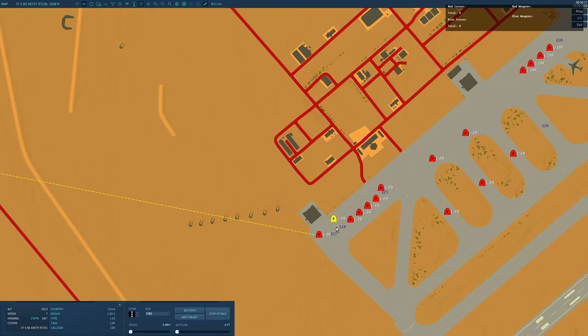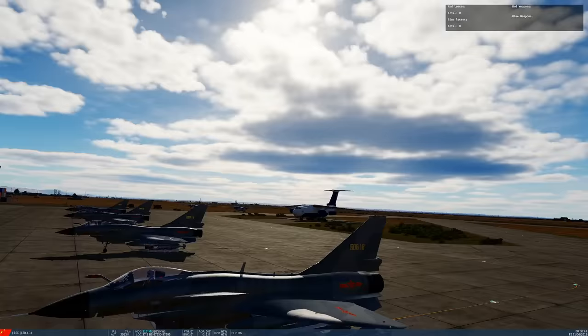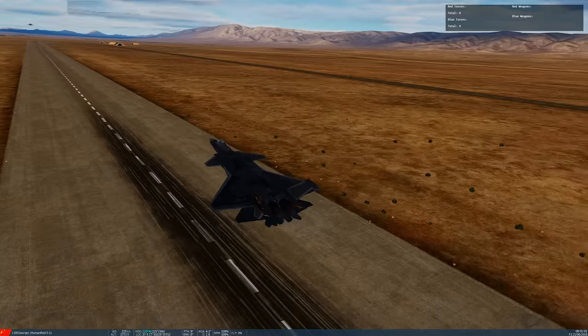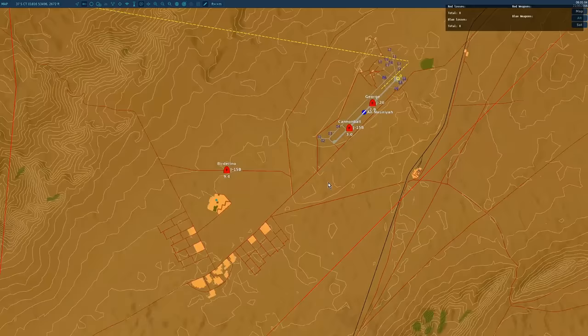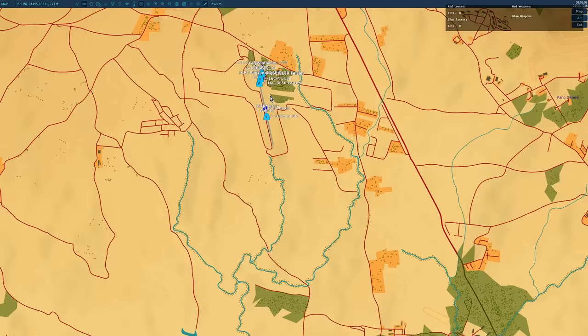The J-10Cs are actually J-10As modified with a slightly bigger engine, AESA radar, and carrying up to eight missiles. Human players are already airborne. Matrix is in a core game F-16, Cannonball in a GR/VSN F-16. The core game version has a much more accurate flight model and better graphics, but the wargame version does the job. In wargames you don't need super accurate flight models - it'll make basically zero difference to the final outcome.